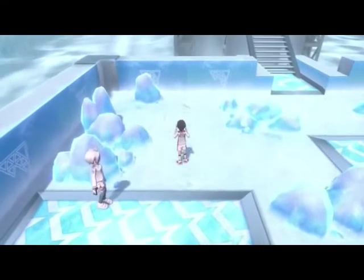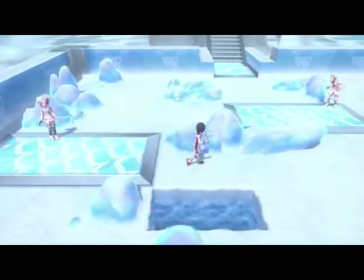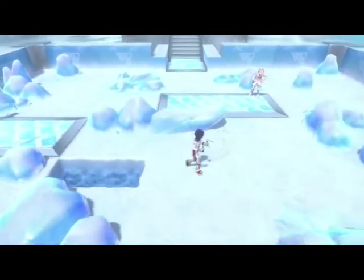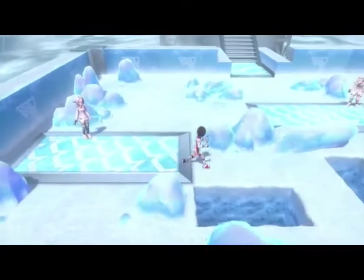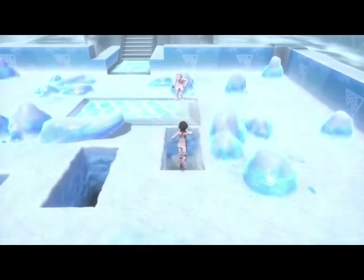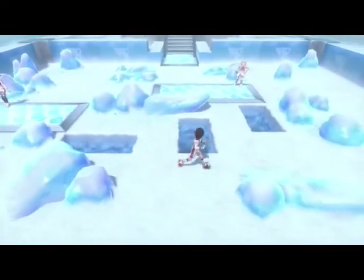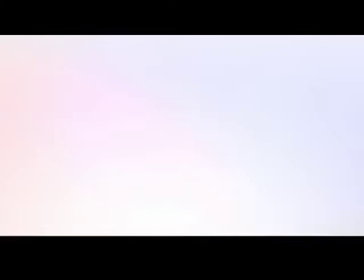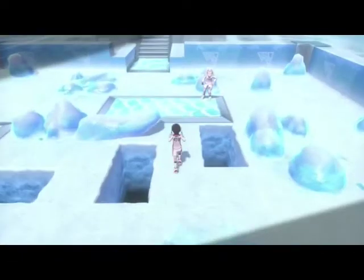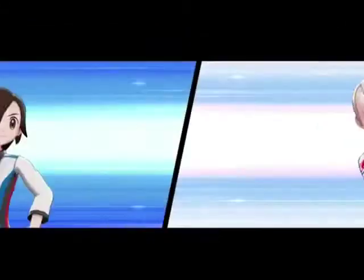We go over here — right, I believe, and then forward. We go down one more. He sees me, I think. I took the one wrong path, the one I thought wasn't going to be a problem. So let's go over here and battle this guy. Hopefully he doesn't have a Shell Smashing Cloyster that'll kill us.